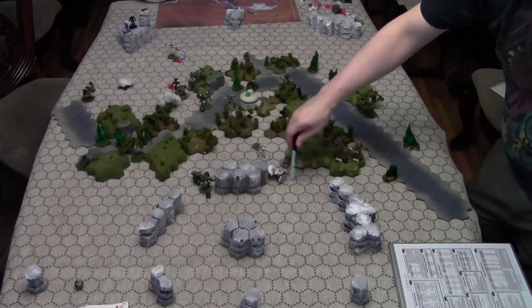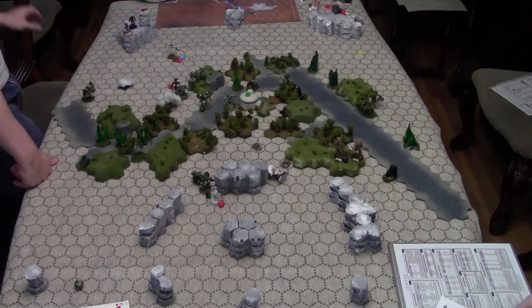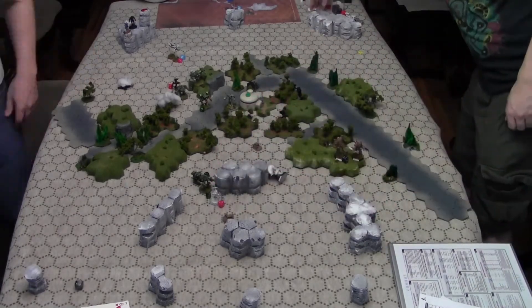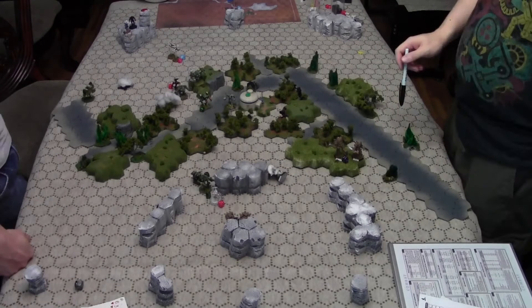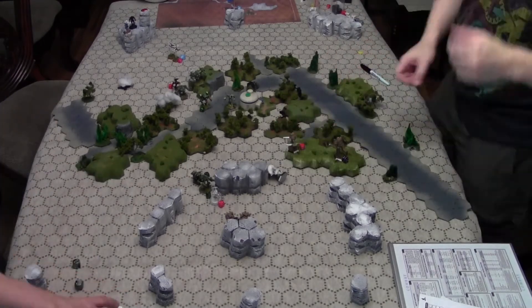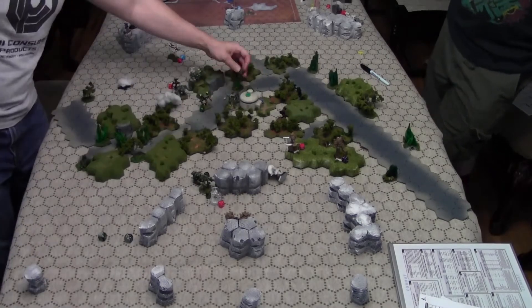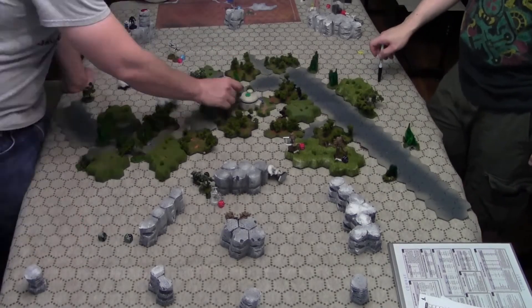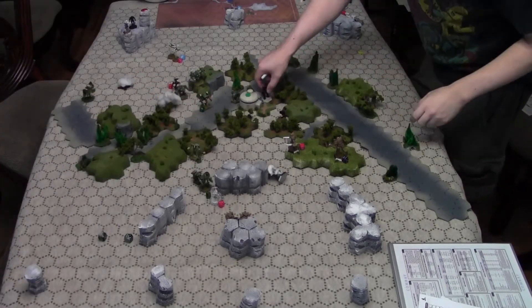As we move the assault mechs forward across the river and towards the objective, we are leaving the scout elements for the Taurians to do their thing, and they press home on the value of their long-winded maneuver and start hammering home on the backs of those assault mechs. Meanwhile, on the southern end of the board, the prophecy has been foretold — the Vulture isn't fast enough to get away from the Locusts and the Drillson that came over there, but it can at least try to hide from the Devastator and the Warhammer.